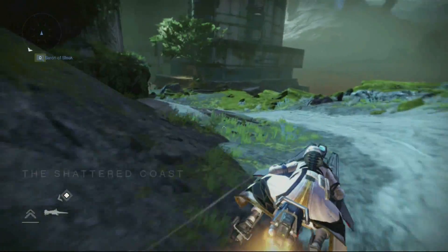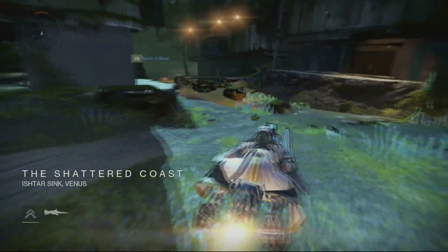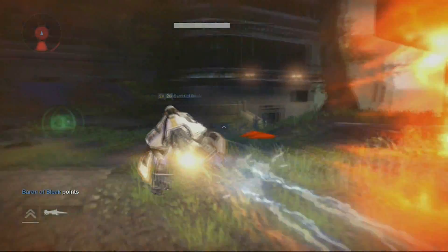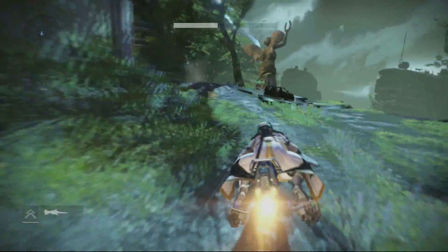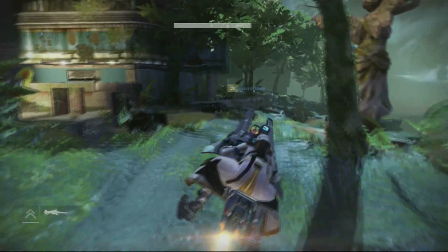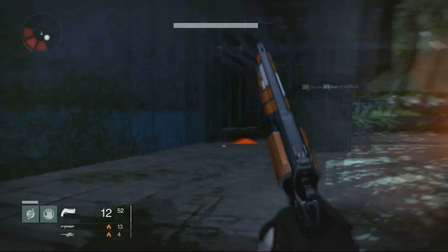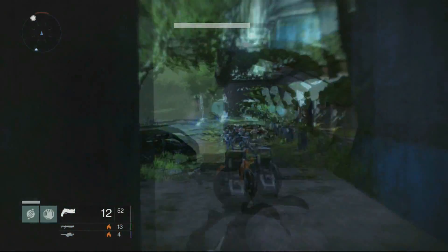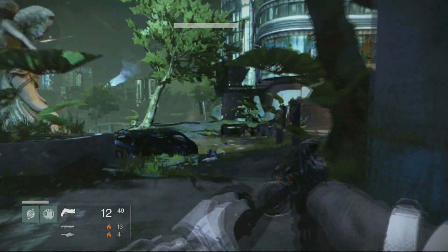All you gotta do is come to Venus, go to the right off the spawn, and follow this trail to find a dead ghost. I'm going to show you exactly where it is because when I was looking for this thing I could not find it. There's a giant statue nearby and you can get here in like 30 seconds — it's just going to be in this room right here.